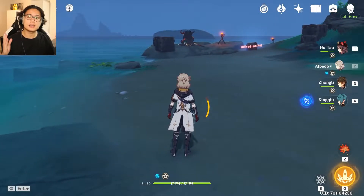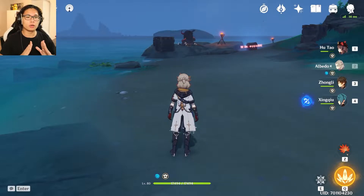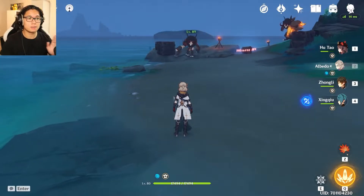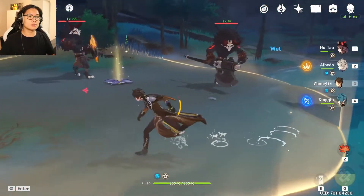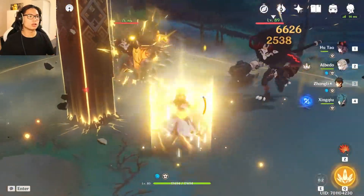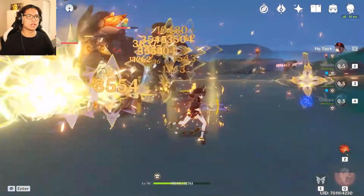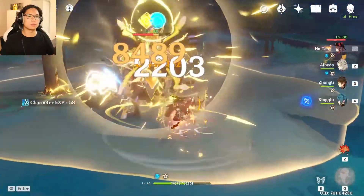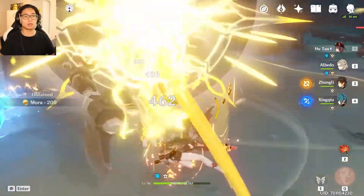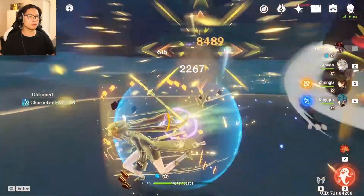This build is easy and affordable for Albedo. First, let's look at his damage — he is a side DPS, sub-DPS, not a main DPS. You just use his E ability, instantly switch to another character, use a shield, and maybe use Albedo in between. You can see 70k procs, constant 9k or 8k procs on his E ability — 8k, 9k procs, that's nice.